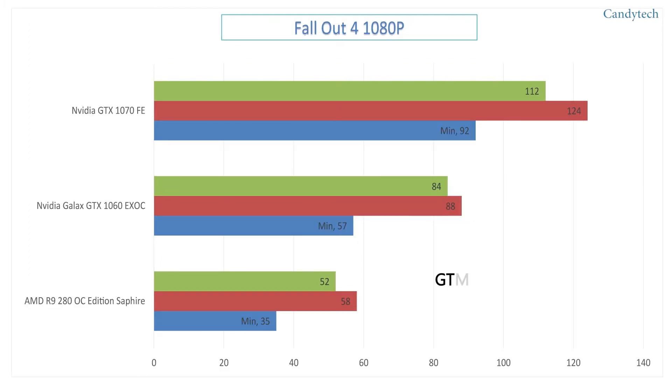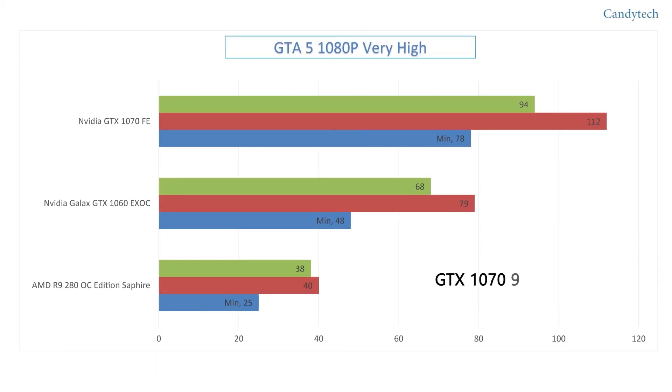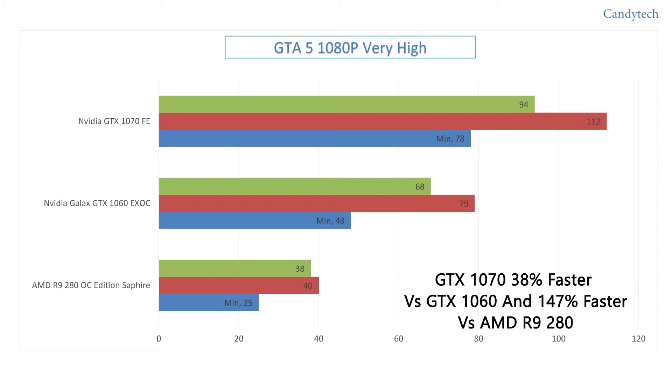On Fallout 4, the GTX 1070 is faster by 33% while it is faster by 115% over the R9 280. In GTA 5, the GTX 1070 is 38% faster while it is faster by around 147% versus the R9 280.